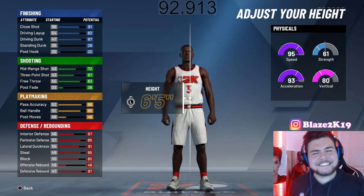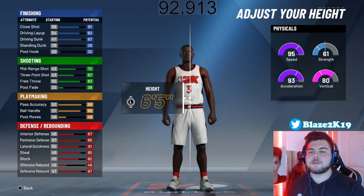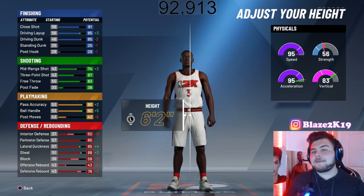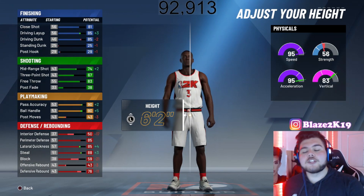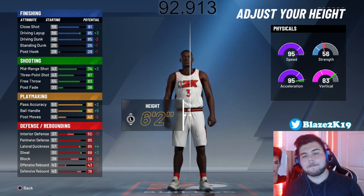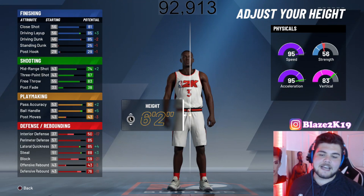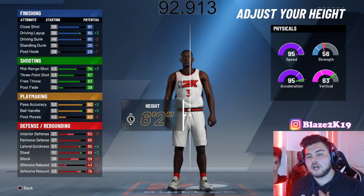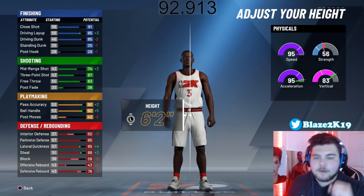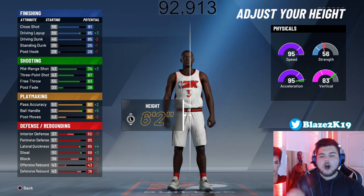Now, obviously for the height — I know D-Wade was 6'4 when he played — but since we are trying to go for the attributes and make sure the build plays the way D-Wade played, we are bringing it down three inches from 6'5 to 6'2, and here's why. The driving layup is plus 2 to 85, minus 2 driving dunk, plus 2 to the mid-range shot, so his mid-range jumper is gonna be stronger. His dribble goes up to a 90 and a 90 pass accuracy. Defense for steal and lateral quickness goes up as well.